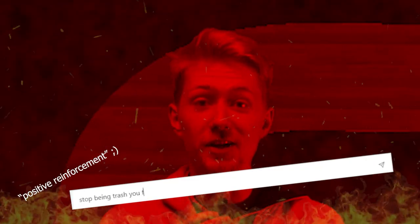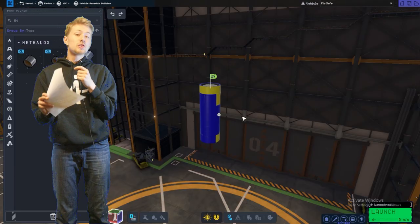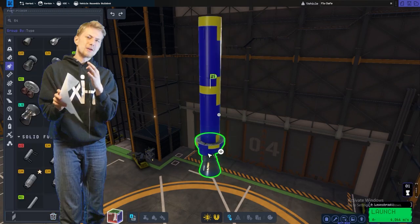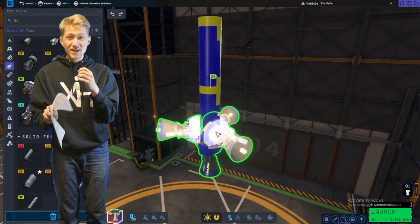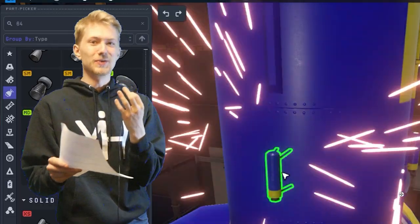So I resorted to positive reinforcement to train it to stop this disgrace to humanity. After talking some more with ChatGPT I finally convinced it that it needs rocket engines to get off the ground. As a result it gave me a three-stage rocket with a payload. For the first stage it's two Jumbo-64 fuel tanks, four KS-25 Mammoth engines, and four separate Tron solid rocket boosters.